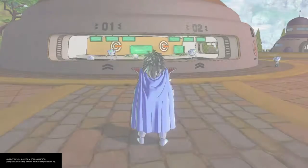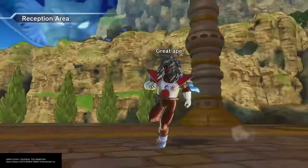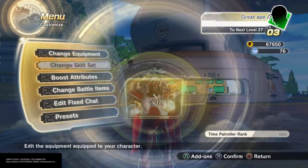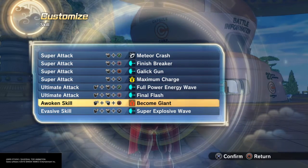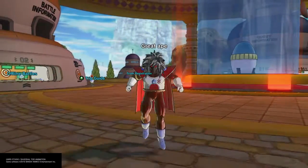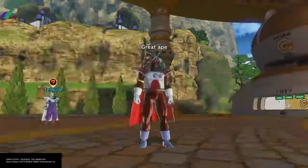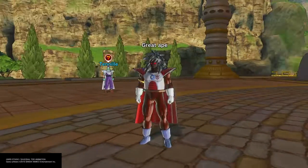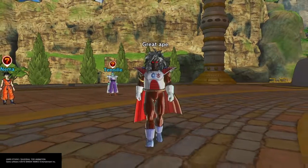Returning to Conton City — as you can see you can make your Great Ape however you like. The only skills that you have to have are Become Giant and Maximum Charge; everything else is completely optional. You can even make your own custom character a Great Ape if you like. If you have a custom character that's a Saiyan that you want to become a Great Ape, remake it as a Namekian, unlock that transformation, and people won't think otherwise. Make sure you try to max out your stamina bar so you can maintain the form for a lot longer.